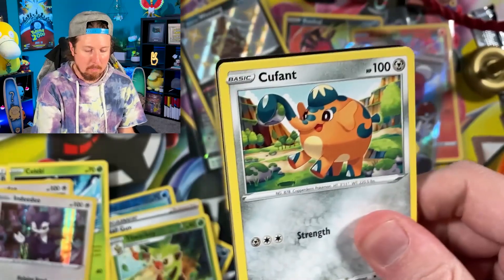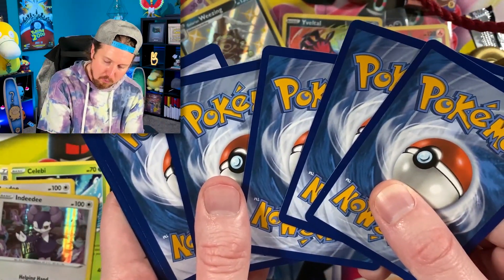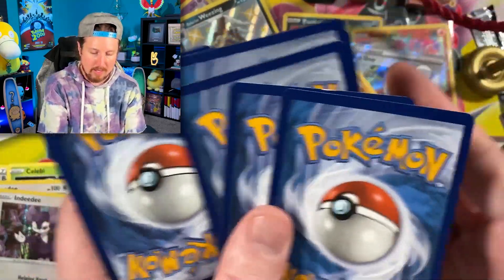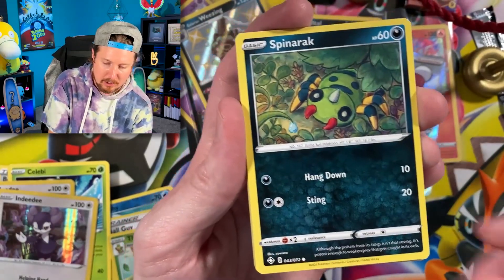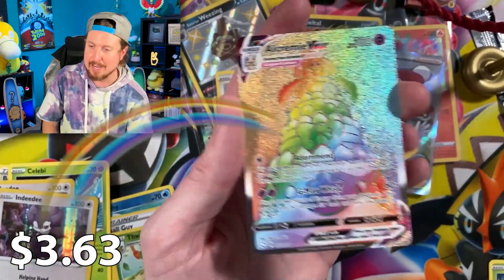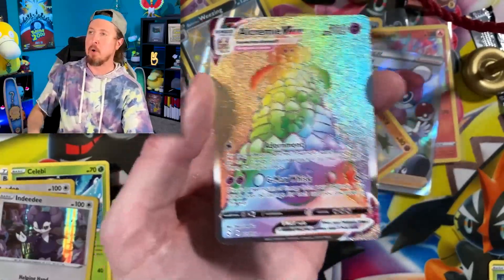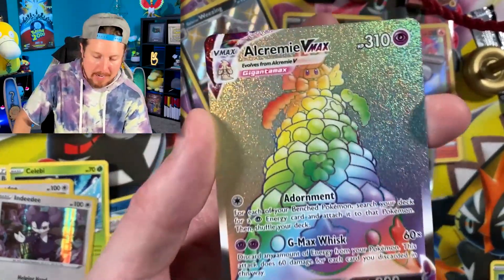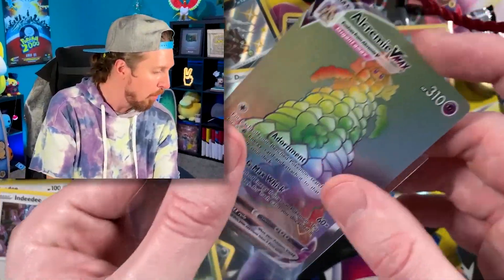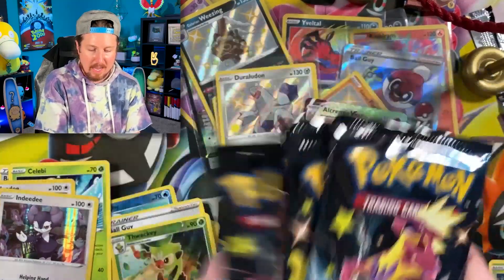Going into the next booster pack. We got Weavile, Spinner Rack, Snorunt, Cofagrigus, Floatzel, Team Yell, Rotom from Myspace, Creamean, and rainbow rare — Alcremie V-Max! The only rainbow rare in Shining Fates and we just pulled it right now, breaking family! Back-to-back pulls right there! Sleeve it up, right up there in the VIP section. Five packs left.